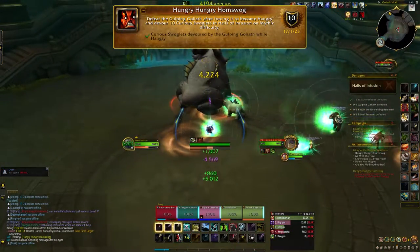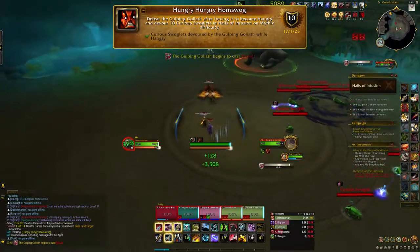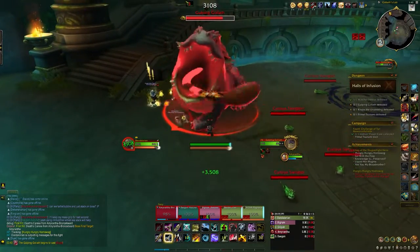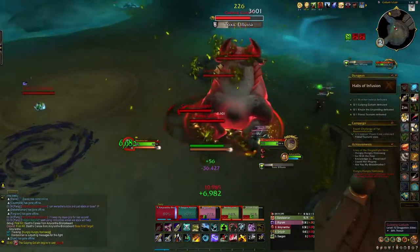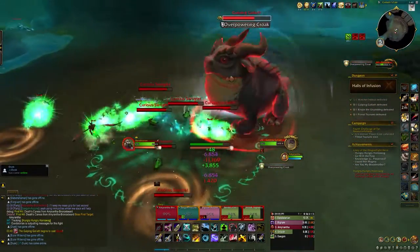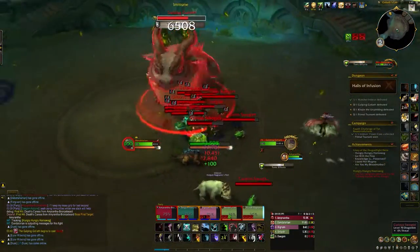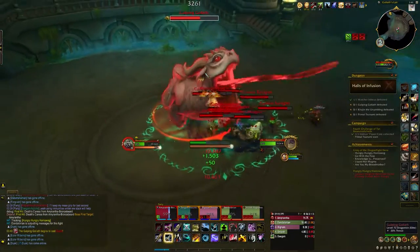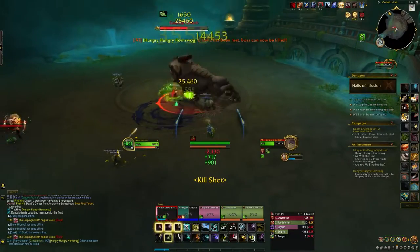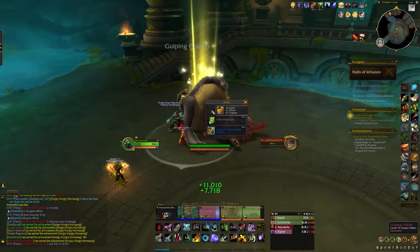The next achievement is Hungry Hungry Horn Swag — defeat the Gulping Oliath after forcing it to become hangry and devour 10 curious swaglets in the Halls of Infusion. This achievement was rough for us. When the boss casts Overpowering Croak, it spawns curious swaglets. Stun them and keep them in one position — get as many as you can, the achievement requires 10. Having a Death Knight for Mass Grip helps a lot. Once you have enough swaglets stacked up, you want the boss to use its gulp ability on them to devour them. Instance Achievement Tracker will let you know when enough have been consumed, then you can defeat the boss and get the achievement.